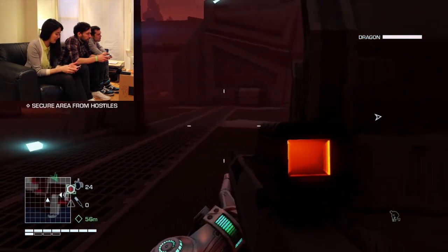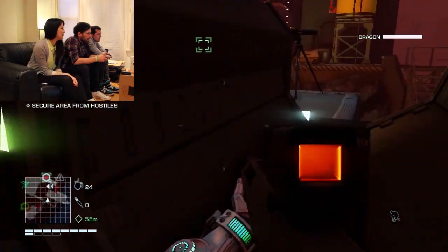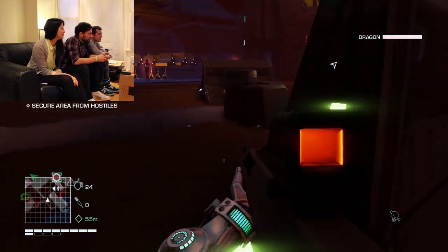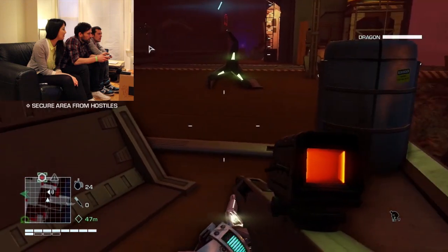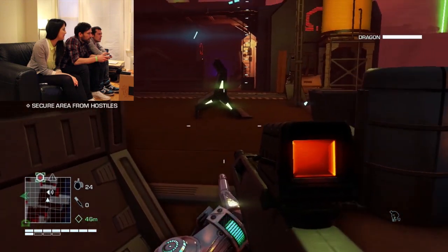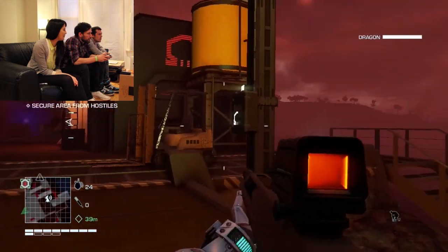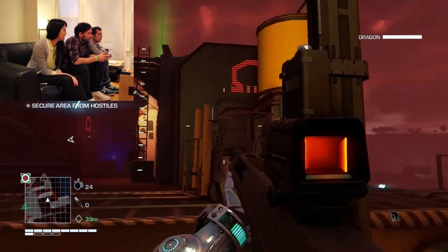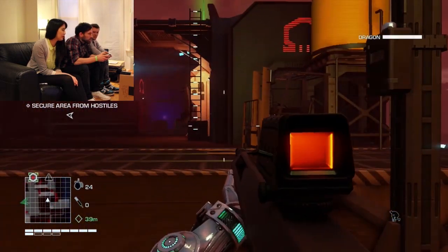Starting the timer now, and obviously the winner is whoever liberates the Garrison in the least time. So the first thing I'm going to want to take care of is the alarm. Where is it? I see — the alarm is right there. There's people looking at me. You can shoot the alarm, right? Or do you have to actually physically shut it down? I have to hold the button. Alright, alarm's disabled. We won't be having any unwelcome visitors.